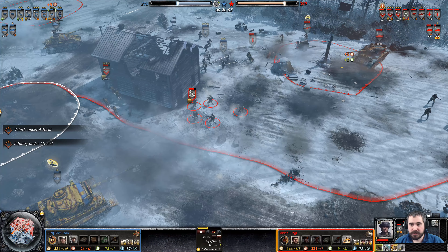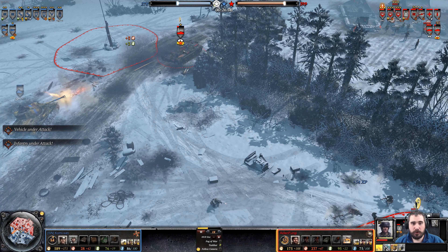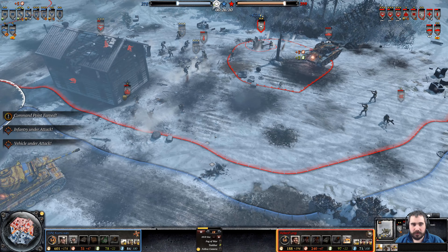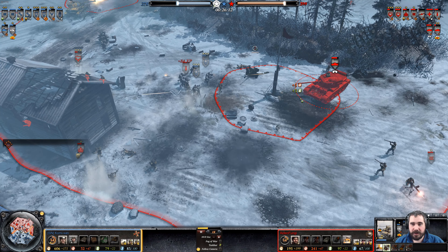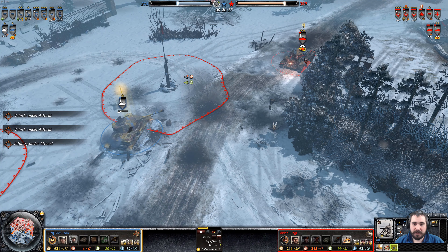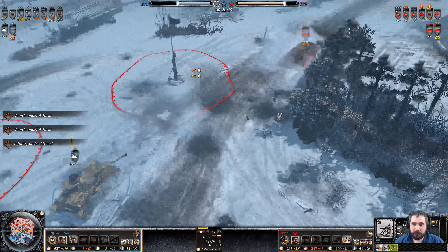Panzer IV rushing forward — one shot away from death. Rolls a miss. Snare on the Tiger Ace. Six-pounder is the key — one shot duel. Blitz out of there. Rolls a miss.